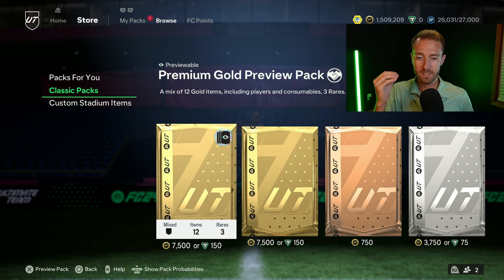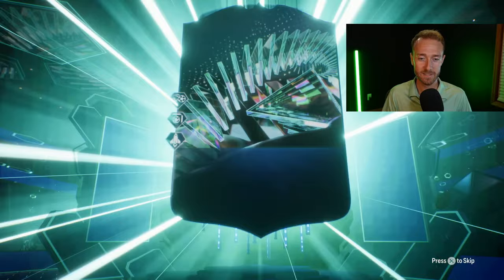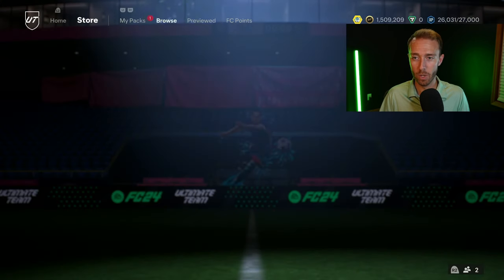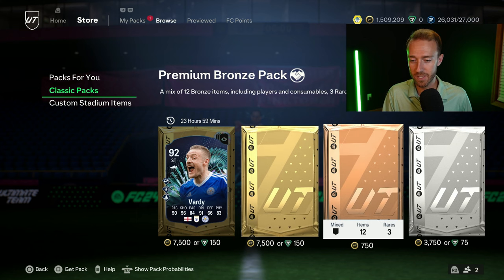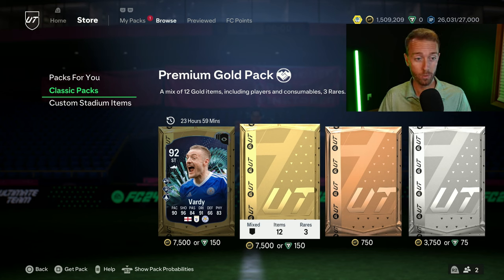Option number one is spending all those FC points on packs. This is my favorite option every year because you have the opportunity to get coins on your account straight away. There's no better time to open packs on a new Ultimate Team than right away. The packs you're going to be able to open straight away are probably just the 7.5k packs, because every single year these are the packs that are going to be in the store. With 4,600 FC points you will be able to open 30 of these 7.5k packs.